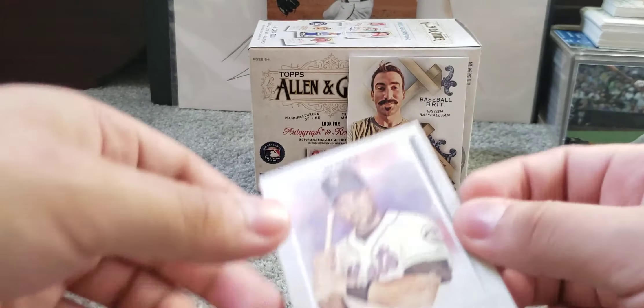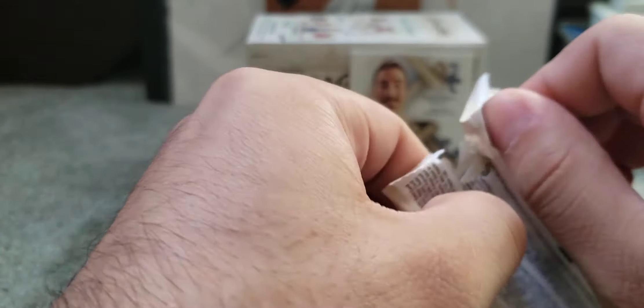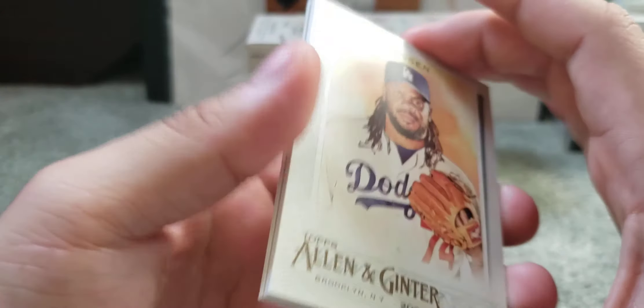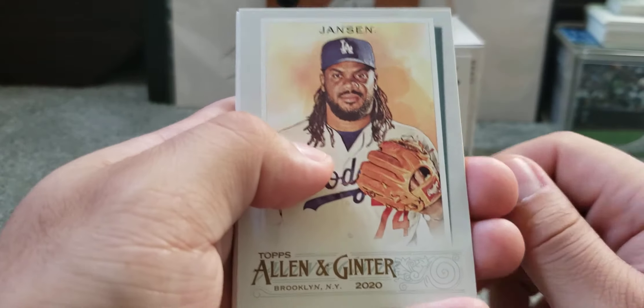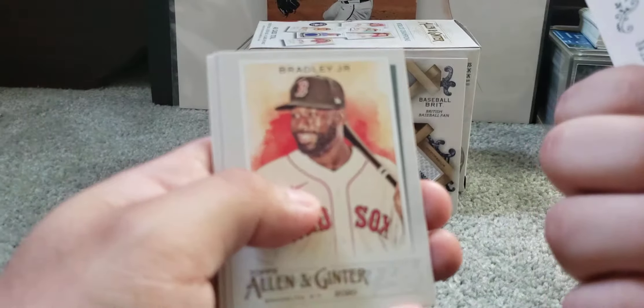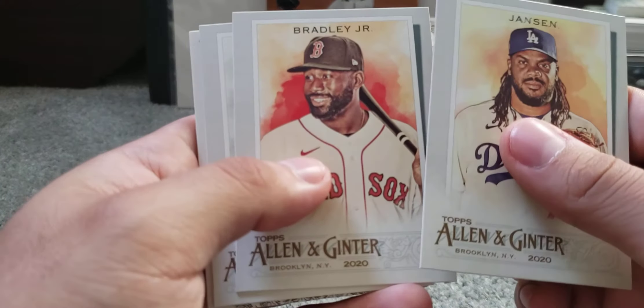We end pack two with a Mike Piazza — former Dodger. Already liking what I see. Pack three starts with a nice Kelly Jansen for my PC. I know he was struggling this season but looks like he was getting back to his usual self — we'll be needing him for the World Series. Hopefully he closes out some nice games. Also a Jackie Bradley Jr. in there.